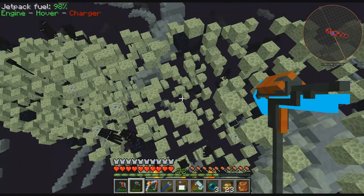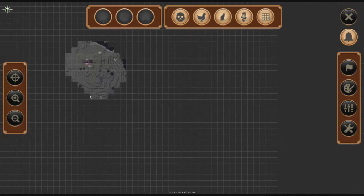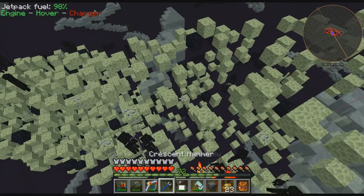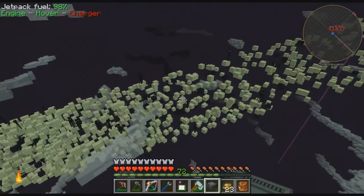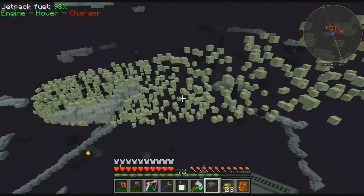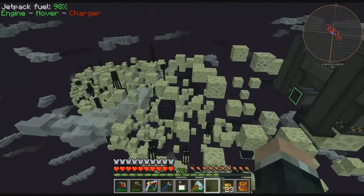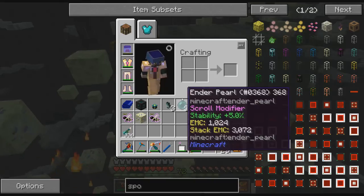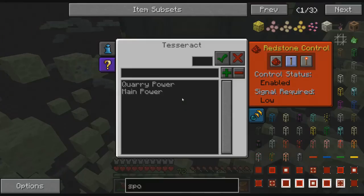We're basically straight east of the main island. Looks like maybe here-ish. I can't be bothered coming around and mining all these up by hand, so I'm just going to let the digi miner handle it for me. Pump it into an ender chest and send it back to base. I can't remember if this chunk loads, so I'll just throw down a chunk loader. Put that on the unmetered power.